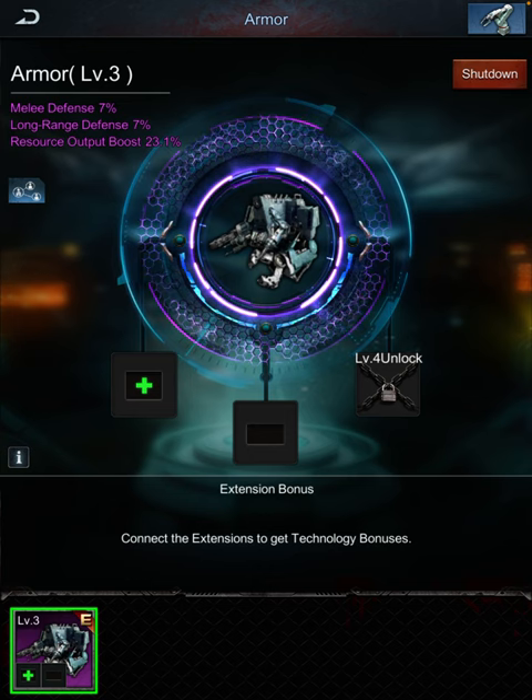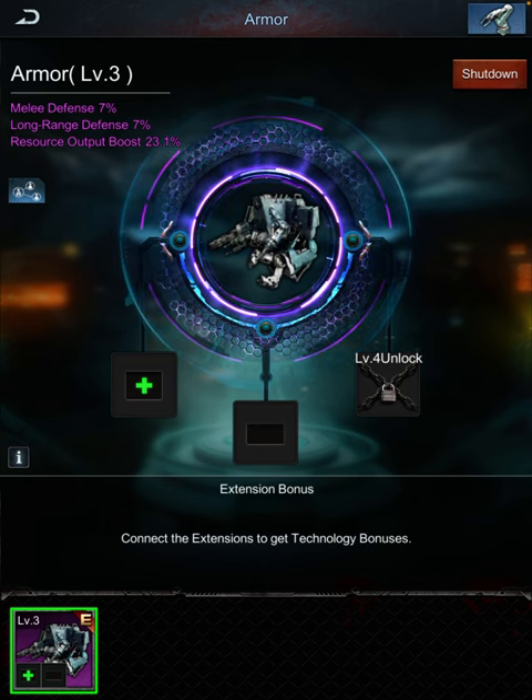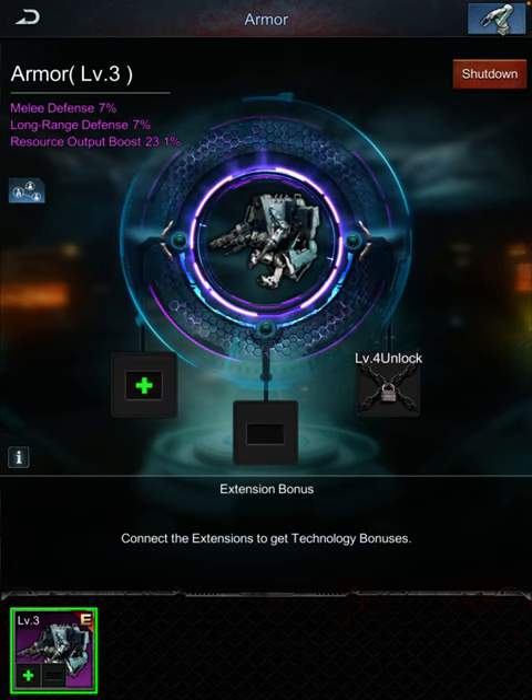So I have 15 percent resource output boost now, and I have 23. I will put this on YouTube to show you how to do it.